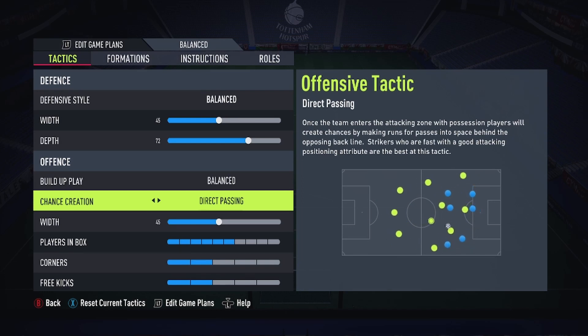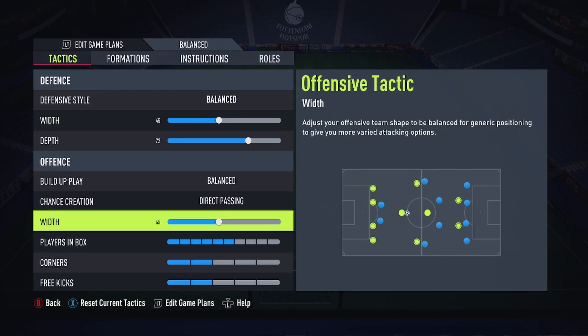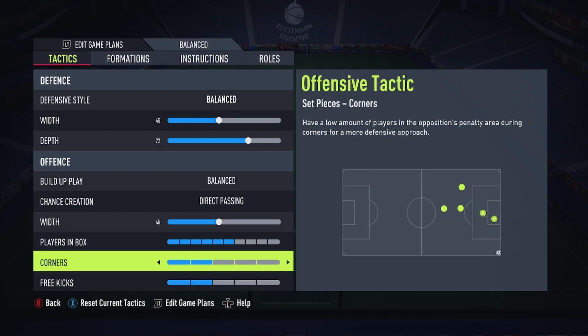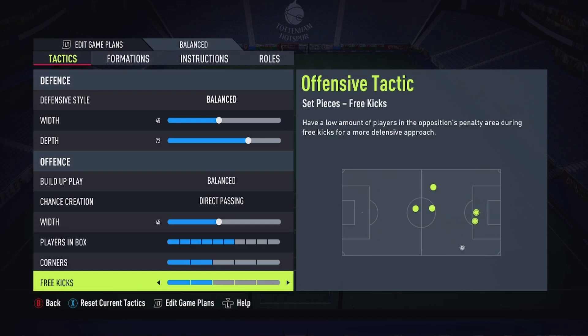Build up play and chance creation — I don't need to explain this one because if you've watched any of my other videos you'll understand. Width 45 again to keep it the same both attacking and defensively so it doesn't leave gaps. Players in box: six corners, two free kicks — pretty much the basics. It's helpful to have more players in the box with corners and free kicks.